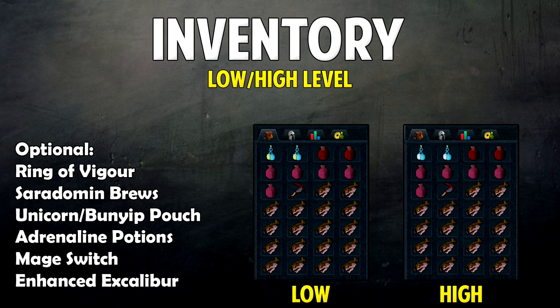Just for clarification: in the low inventory the top-left potion is the Super Warmaster's Potion, which is essentially a weaker Overload for lower level players who can't make Overloads yet. In the high inventory the top-left shows Supreme Overload Potions, but if you don't have those you can just bring whatever Overload Potions you want.